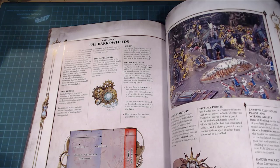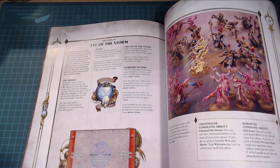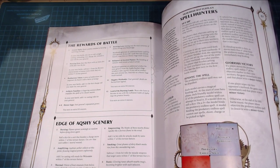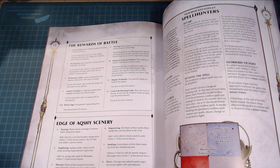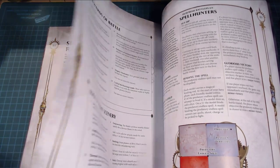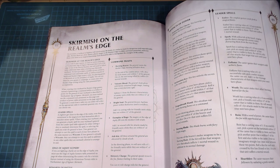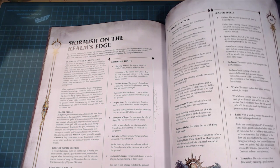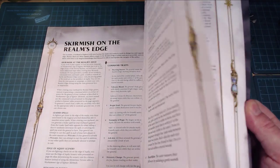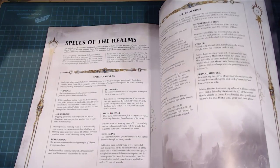Finishing off the book: they've got even more battle plans, which is great. I still don't get why people would play the same battle plans all the time when there are so many options. They also talk about the different realms and how they affect spells, which is really neat. You can get command traits, and War Scroll Builder already has the army location feature so you can see how different realms affect your army.